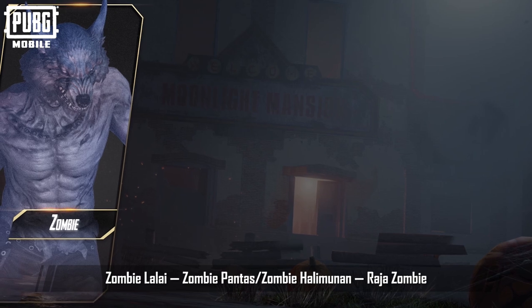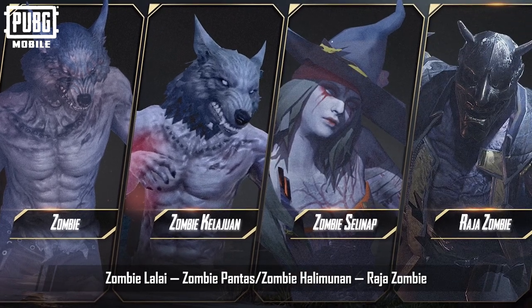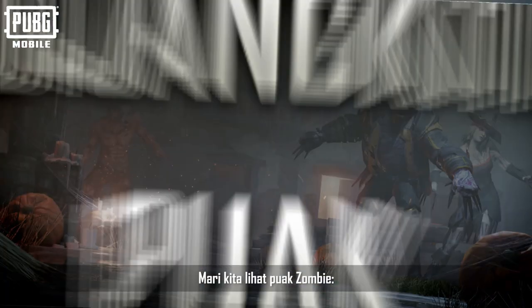The available forms include: Default Zombie, Fast Zombie, Stealth Zombie, and Zombie King on the zombie side; and Human and Vanquisher on the defender side. Let's take a look at the zombie faction.